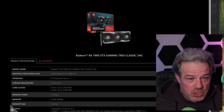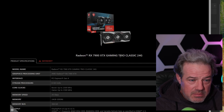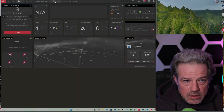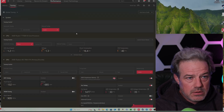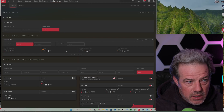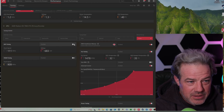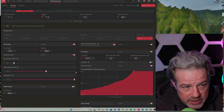So I'm running the AMD Radeon RX 7900 XTX Gaming Trio Classic 24 gig card. Here we are in AMD Adrenaline — here's the home screen. Click on the Performance tab, then go over to Tuning. When you get into the Tuning tab, you may or may not have an AMD CPU — that doesn't matter. Under the GPU section, where it says GPU Tuning, click Enable, and then take advanced control of it.